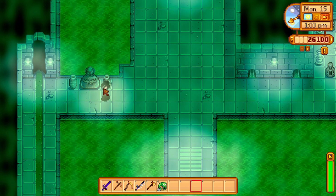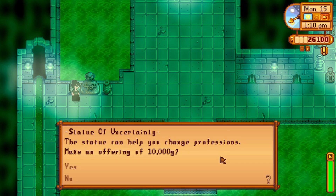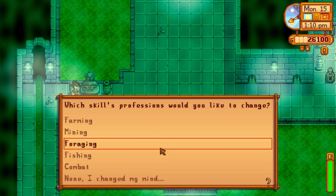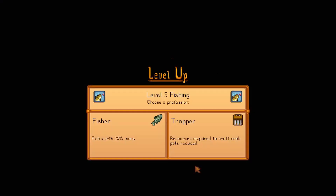Another thing that can be found within the sewers is the Statue of Uncertainty. The dog-like statue sits on the west side and can be used to reset any of your skills and the choices you made at level 5 and level 10 of that selected skill. Trade in 10,000 gold to reset a singular skill, and when you go to sleep for the day, the options to select your choices for levels 5 and 10 again will pop up.